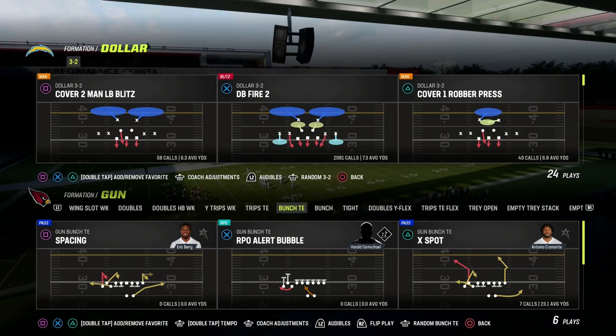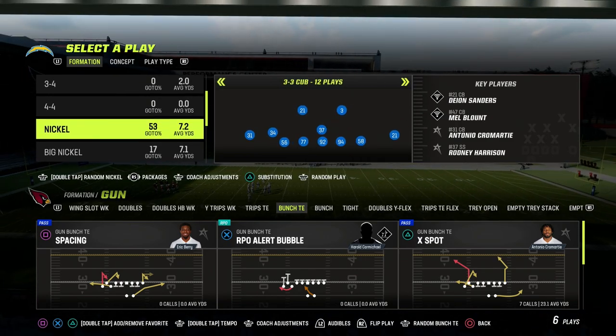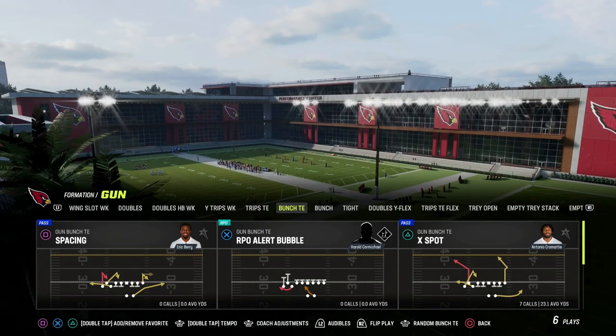In this video, I'm going to be sharing with you one of my favorite route combinations out of the Bunch Tight End. Bunch Tight End is a really powerful offensive formation. I think it does a really good job of attacking both man coverage, zone coverage, really whatever they're running.